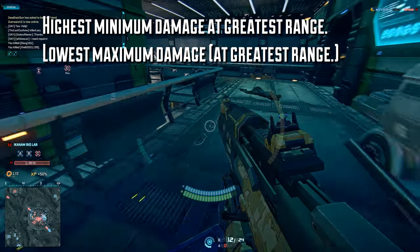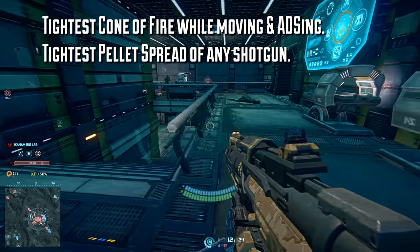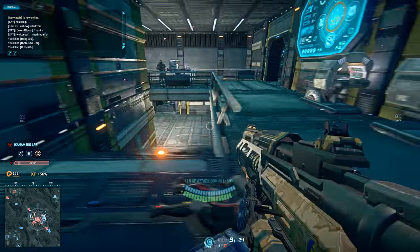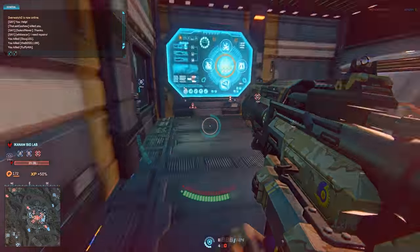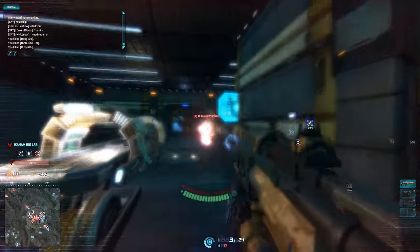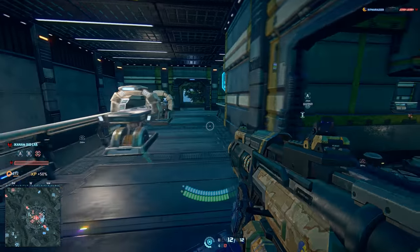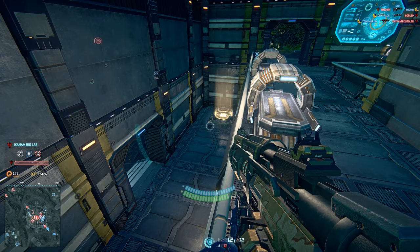To counter that, the Jackhammer has the tightest cone of fire while moving and aiming down sights, and the tightest pellet spread of any shotgun. The cone of fire and pellet spread are different things. For any normal weapon, your bullet can land anywhere within your cone of fire — the area between your crosshairs. With shotguns, it picks a location within that cone of fire and then factors in the pellet spread from that point of impact, so your pellets spread around where the imaginary bullet would have landed.